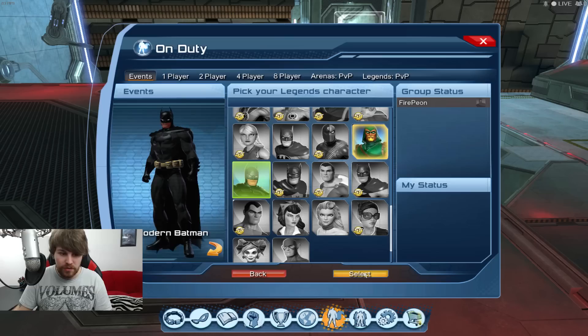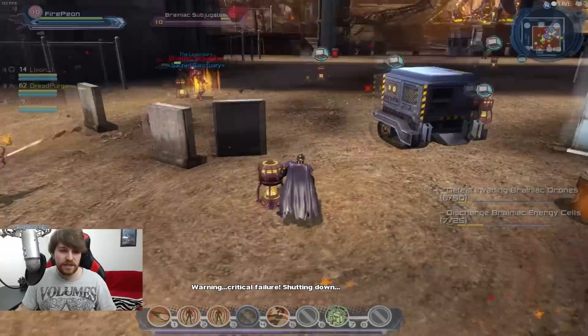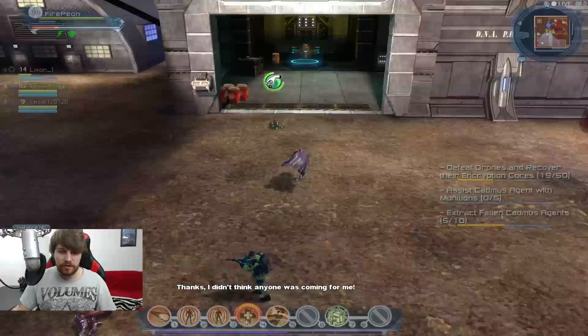I'm going to be Batman - my choices are Green Arrow or Batman, so I'm just going to be Batman. We got our instance - Area 51, let's do it! So in this group we've got a level 9, a level 10, a level 14, and a level 62. That leads me to believe that scaling is a pretty big thing in this game. I think this is definitely one of those games where the more you play it, the more fun it becomes.